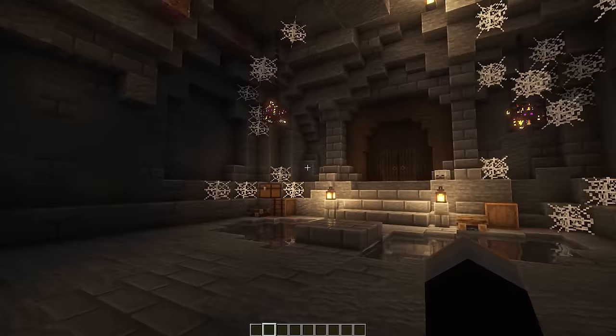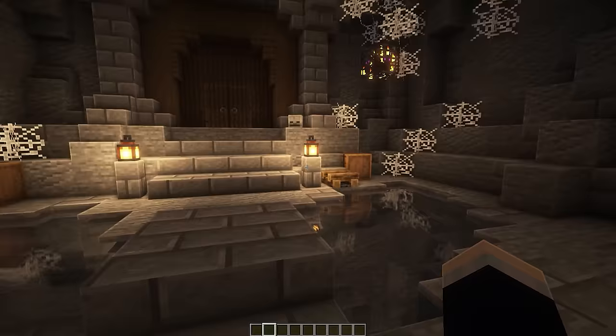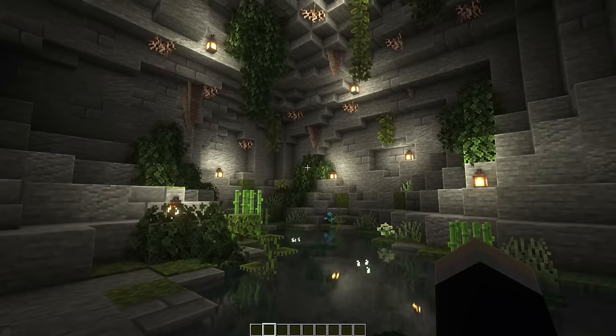The next is a dungeon cave — meant to be a room you'd open into in a custom dungeon. It's a big open room with cobwebs, spawners, a bridge in the center over a small pond, and doors that would unlock once you've defeated the room.